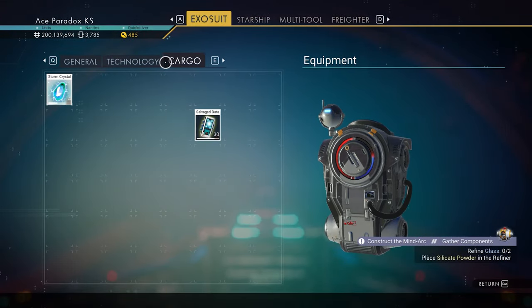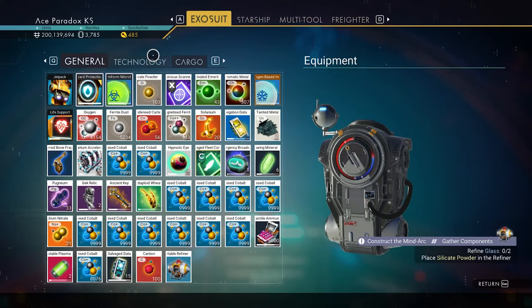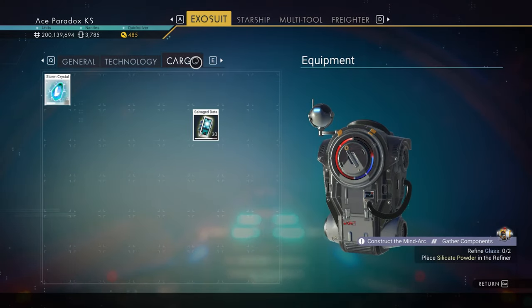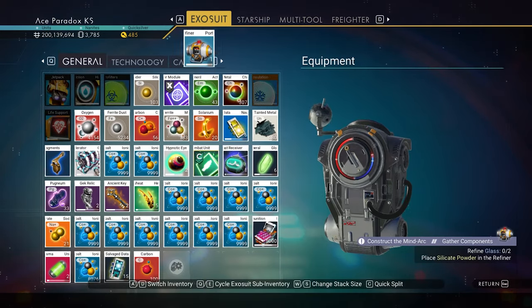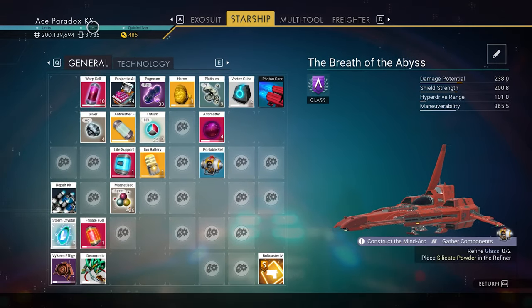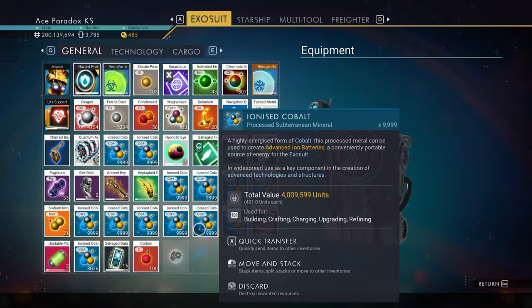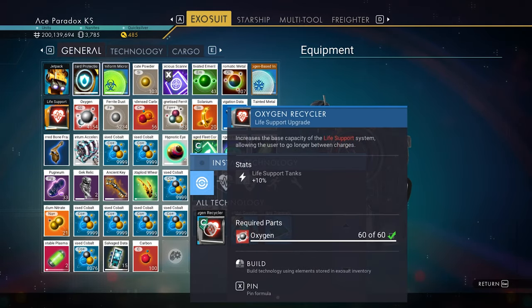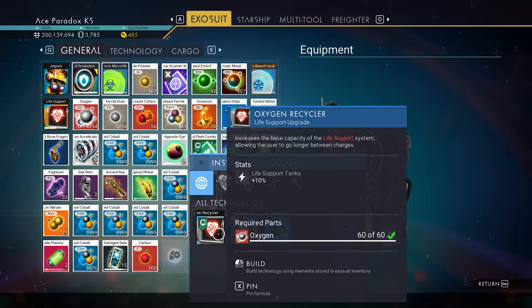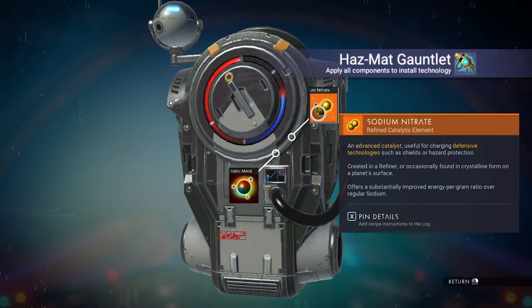My exosuit kind of blows — I need to upgrade it. I'm wondering, once I fill these up, I bet the spaces start going into technology and cargo slots. I should put stuff back on the starship since I've got space over there. I need to take all my ionized cobalt out — the symbol translator would probably be pretty good as well. Oh, the oxygen recycler seems really good — why am I not using it?